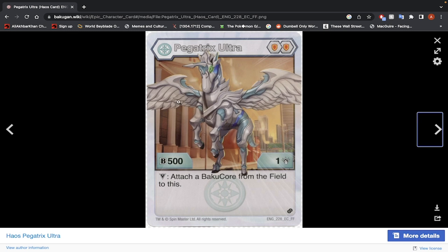Next up is Chaos Pegatrix Ultra. Fun fact — this was actually the first Bakugan to have its effect leaked. Before, we did not know that the effects would show up in the packs. It has 2 Shield Cores, 500 B-Power, 1 damage. Attach a Bakugan from the field to this when you win a brawl. Are you going to be winning a brawl with 500 B-Power and 1 damage? Maybe if you're lucky. The stats are too low. If this effect was not locked to a victor ability, this Bakugan would probably be one of the best Chaos Bakugan. But no, I would not use this Bakugan.